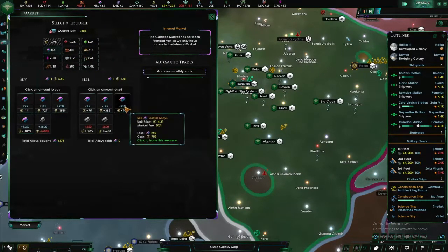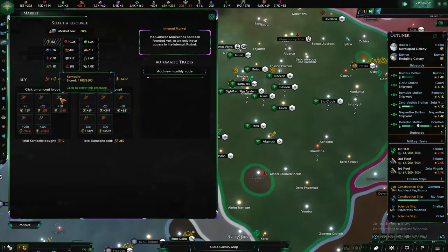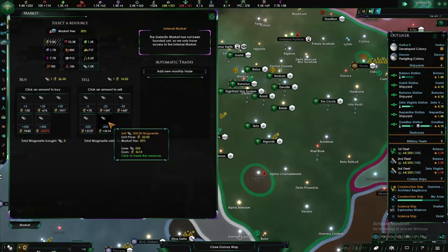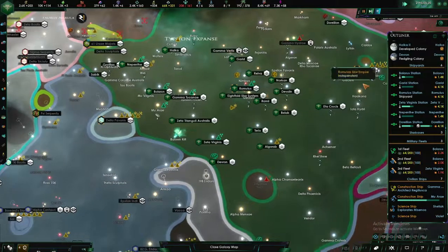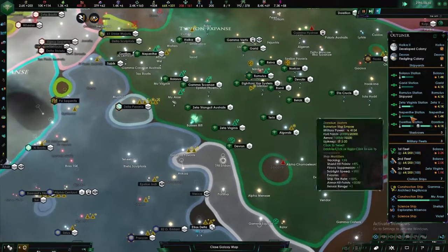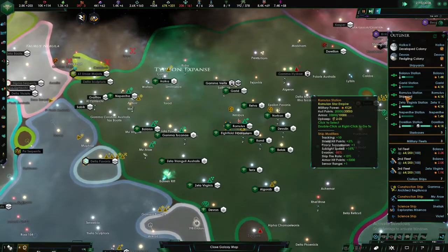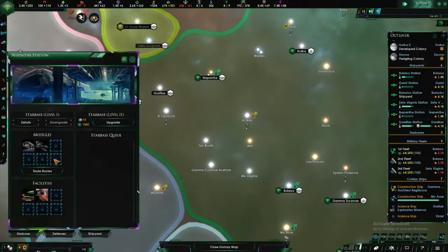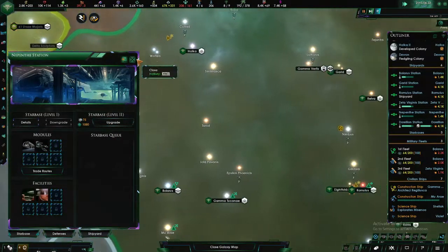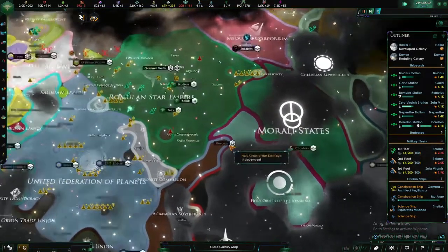We're going to need a hell of a lot more alloys. We can sell some of them and buy some more alloys, and we should be able to bring forth another two ships. We've got that many unknown territories explored. They can get constructed straight away. Romulus — the one that doesn't build is the Romulus station, which is a bit weird, but hey-ho. We need to upgrade Romulus over here and get that done.